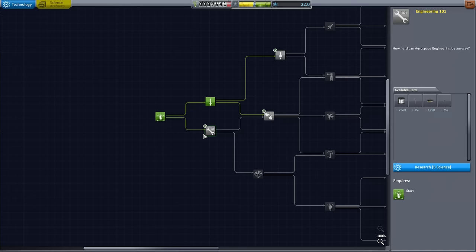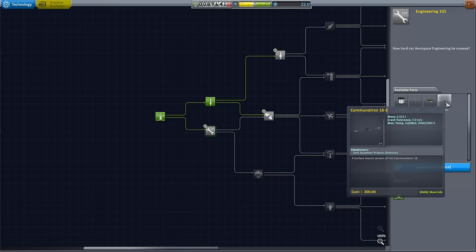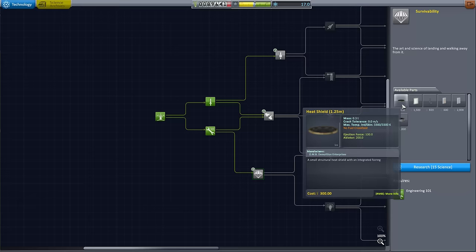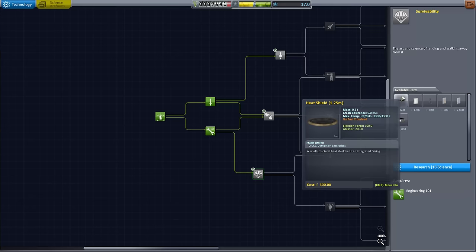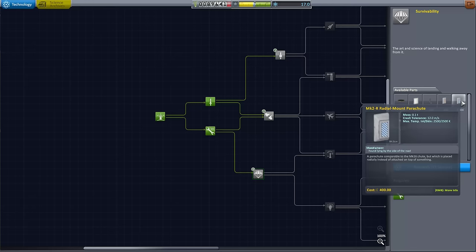Gimbling means the actual rocket thrust can be angled a little bit, which means you can steer with your engine as opposed to just reaction wheels or movable fins. We also get a bigger solid rocket booster and a fuel tank. We're going to unlock Engineering 101 as well, which gives us an antenna — two versions of the Communitron: the extendable version and a fixed surface-mounted one that doesn't have to be extended, though it's a little heavier. We also get a stack decoupler and a Science Junior. With 17 science left over, that's actually enough for Survivability, which gives us access to the heat shield and radial parachutes.